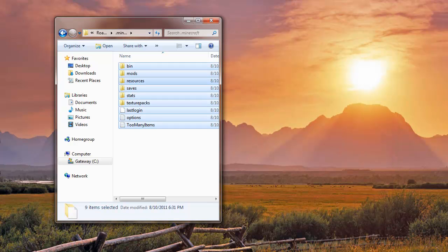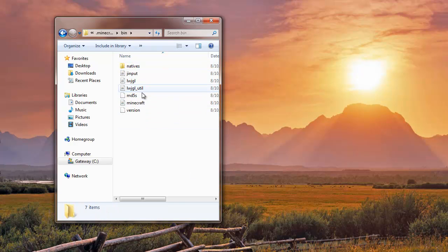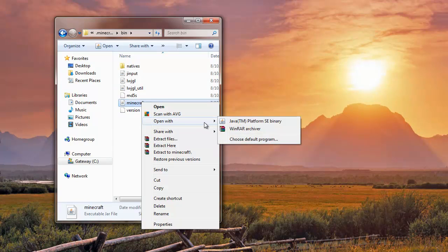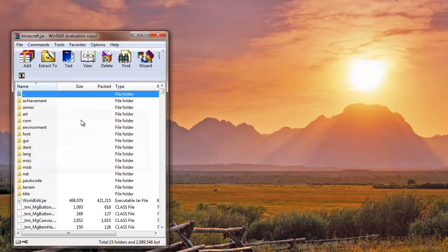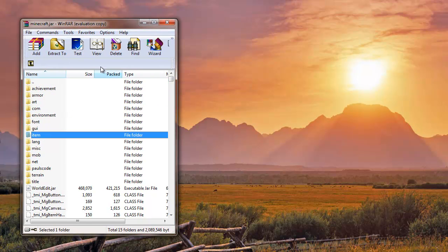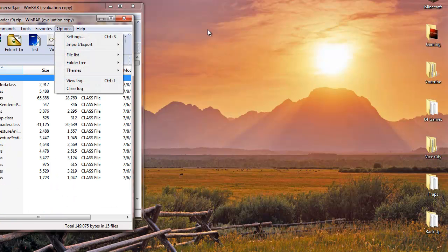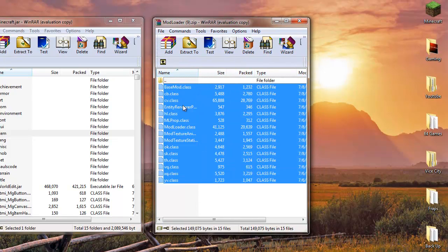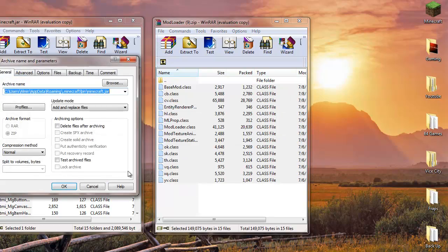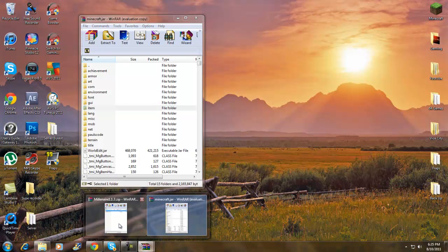Next, go to the 'bin' folder, find minecraft.jar, right-click it, and open it with WinRAR. Once it's open, first delete the META-INF folder — just click on it and click delete. Next, go to your Mod Loader download, highlight all the files but not the folder itself, and drag and drop them into the WinRAR window. Click OK and then exit out.